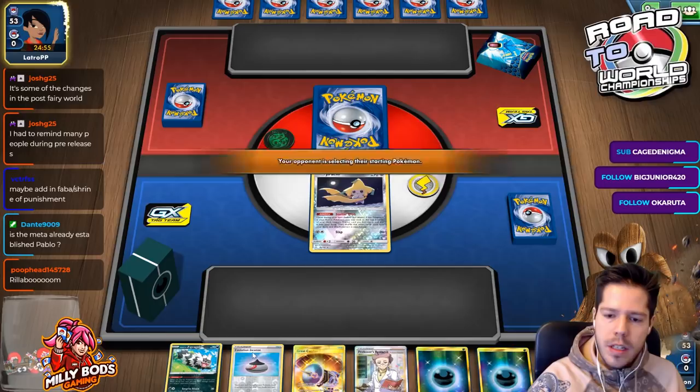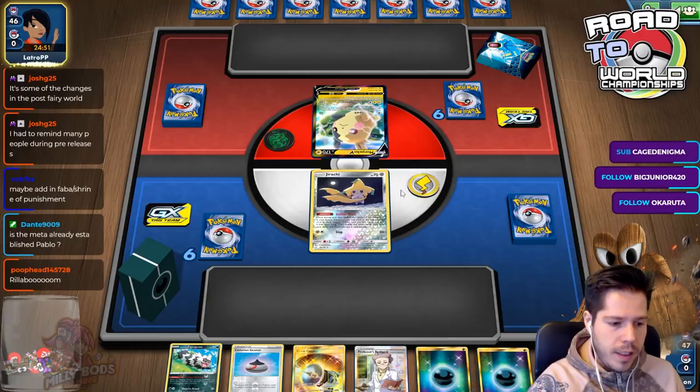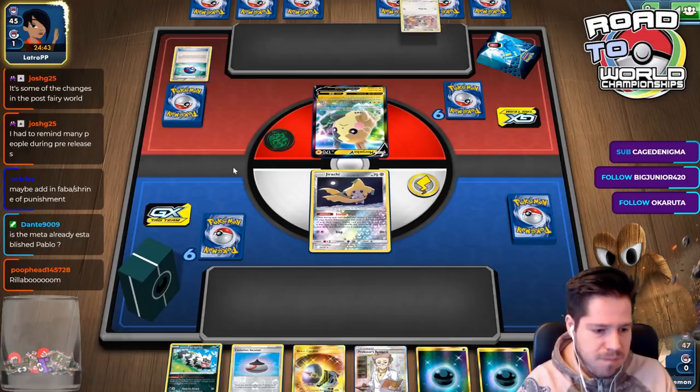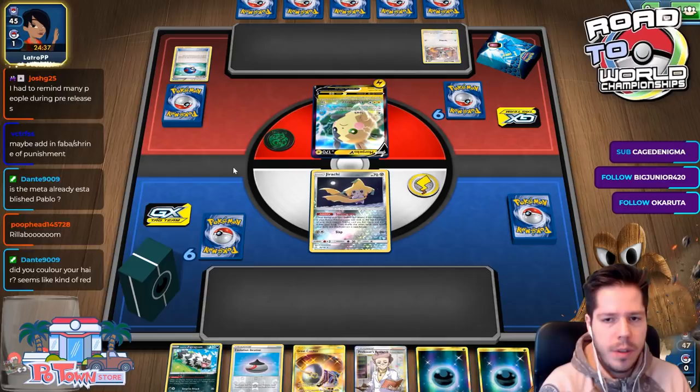I'm not going to bench this, even though there's a chance I get Marnied — I do want the damage counter placed. I got run over by Rillaboom. Maybe Fairy Charm or Shrine of Punishment could be good; a couple of stadiums would definitely help.